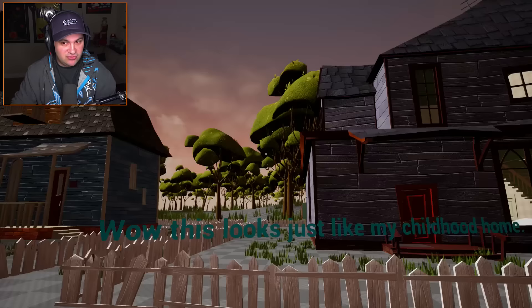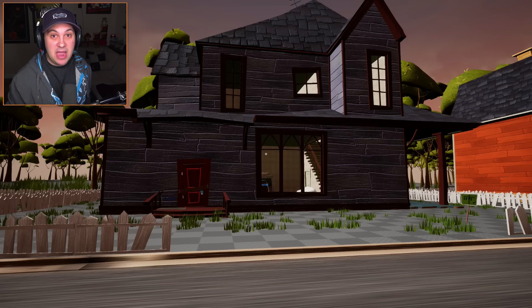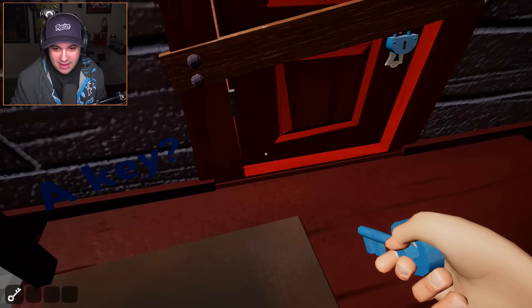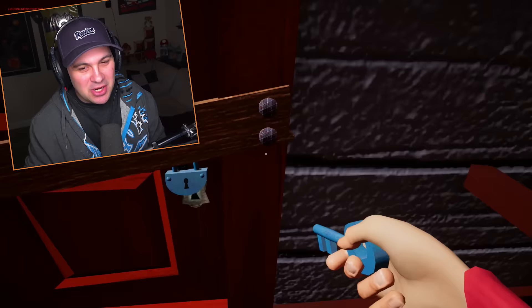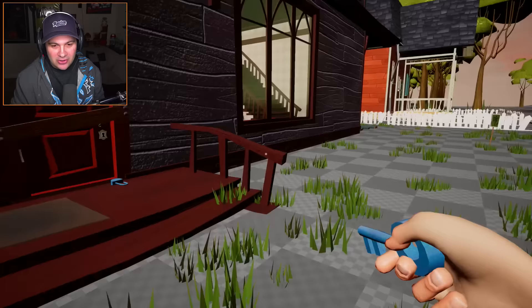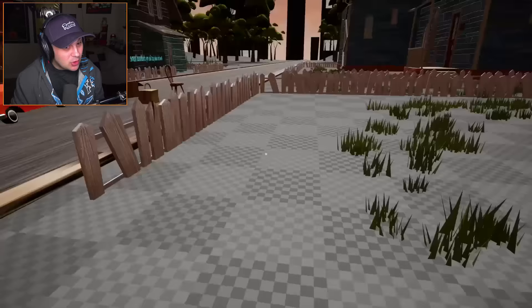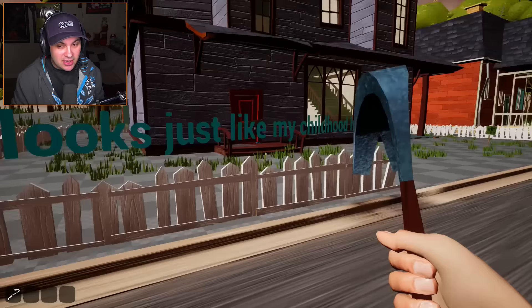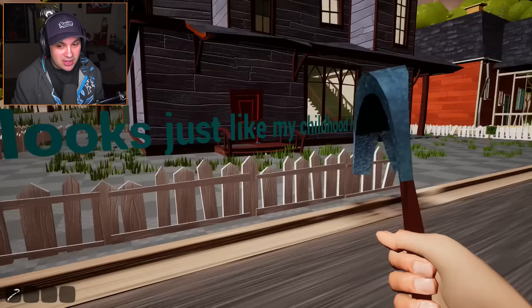There is an intro here. It says 'Wow, this looks just like my childhood home.' It sure does — actually it doesn't, my childhood home was not two stories, it was only one. We got a key under the floor mat — that's where everybody hides their keys. We can open that and then I guess we need a crowbar, which I would assume would be in the trunk. Yes, it is in the trunk. I've been well trained.